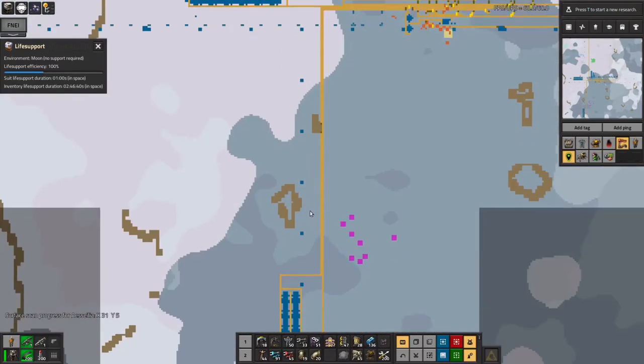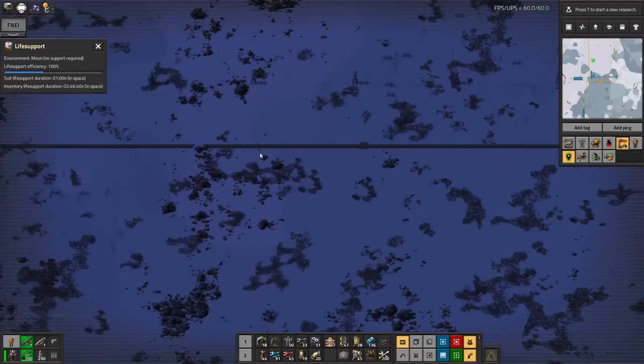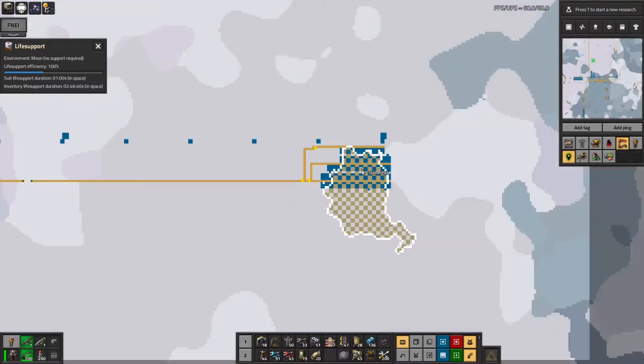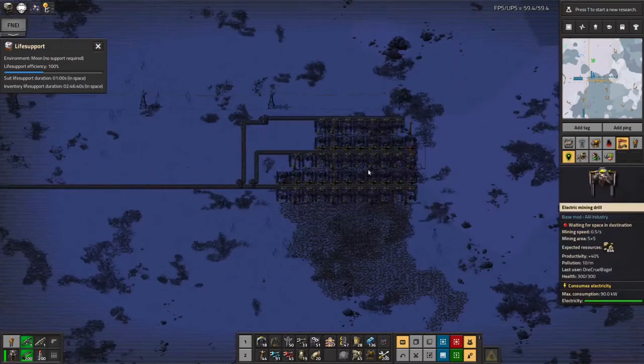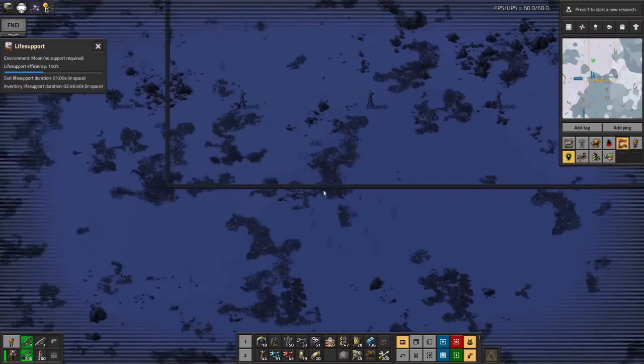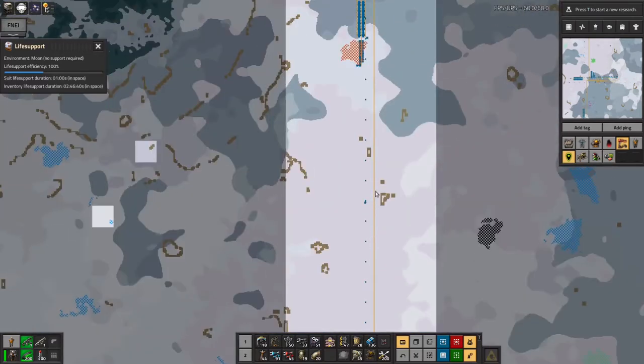I took a lot of belts with me, and that's how I've got this ridiculous thing here going down to the stone mine down here. There's about three and a half million stone down there that's going to last for ages, even if I am only pulling off half of the patch. So that's pulling stone out, and then there's this stupidly long belt going up here.